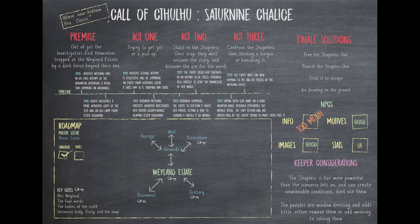Then she goes and summons the ritual herself to confront it about her father's death. In this third summoning, Veronica — the daughter — laid a trap, and even though the shapeless one forced Veronica to kill herself as it searched her mind for the key to be freed, it was imprisoned within the Weyland Manor on her death.